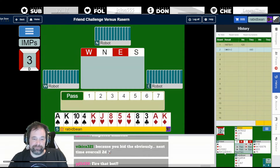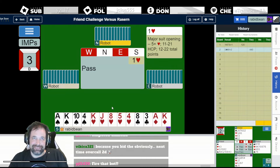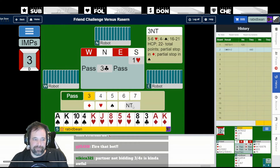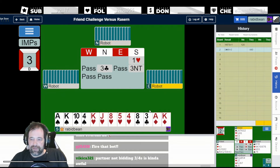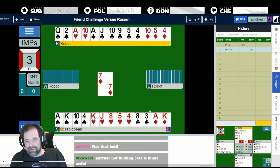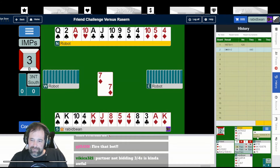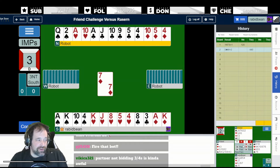That might be a couple of imps out. Now we have 18, so we're going to open a heart. An invite in clubs - I guess we just bid three no trump then, we've got an 18 count and partner's got 10. I think three spades is fine. Bidding four spades of those colors just says double when you haven't got a fit. In a game forcing situation, if you don't have a fit, bidding four spades just says go for 800 when they haven't got a fit.